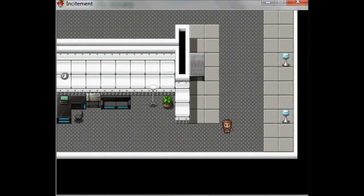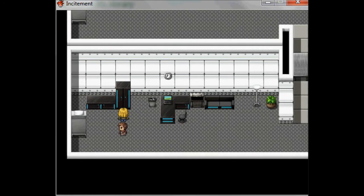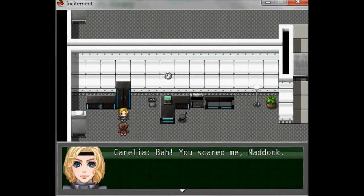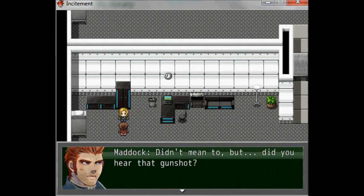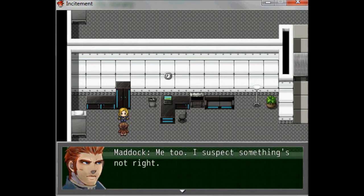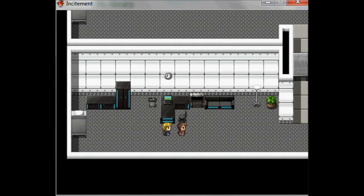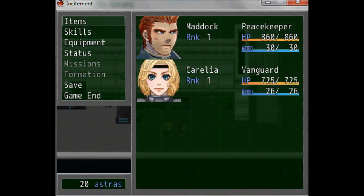Here we're gonna get a first party member. Now you've got two characters. If you press Escape or X, you'll see your menu.